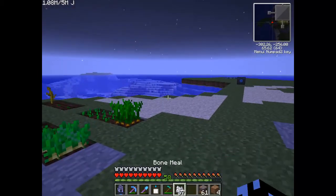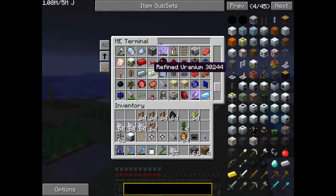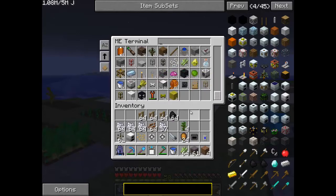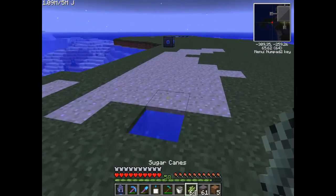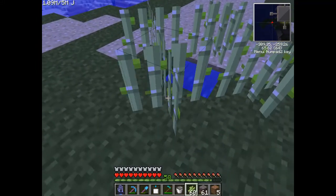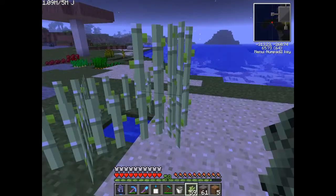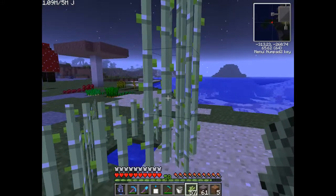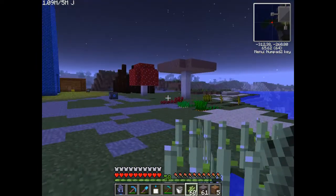Sugar cane needs to be placed by a water block - I'll just demonstrate that. Let's place a bit of water down there. Sugar cane can be placed on almost any material - can't place it there because it's not next to the water, but there you can. Sand, dirt, and that will grow up to a maximum of three blocks tall. You can place it on top of the sugar cane - you can place it to four blocks tall. Once it gets to three blocks tall, the best way of harvesting it is just beat the second block. You get two and that one will grow more every time.